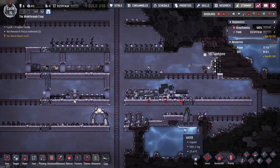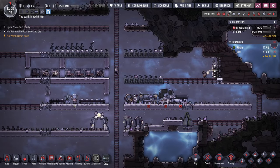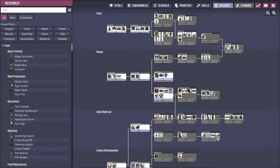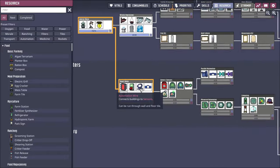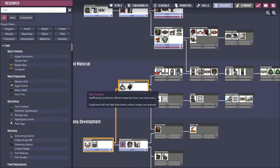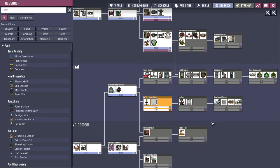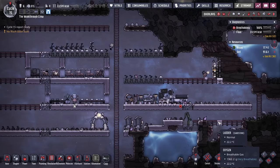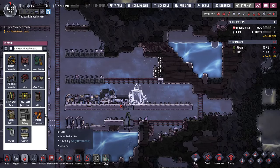This next part of the video is really going to be talking a lot about getting our power set up. Now that we have all our researches done, we have our smart battery, our heavy watt wire, and all our basic researches finished, which gives us access to automation wire and refinement — that's this rock crusher. In the meantime I'm going to research fire poles because I really want some added mobility as my duplicants travel up and down the base.